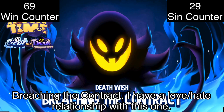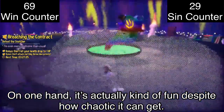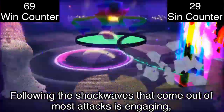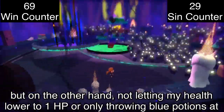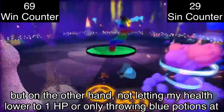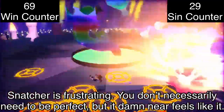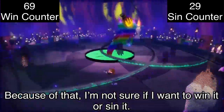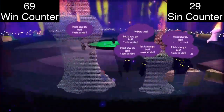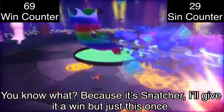Breaching the Contract — I have a love-hate relationship with this one. On one hand it's actually kind of fun despite how chaotic it gets. Following the shockwaves that come out of most attacks is engaging. But on the other hand, not letting my health lower to 1 HP or only throwing blue potions at Snatcher is frustrating. You don't necessarily need to be perfect, but it damn near feels like it. Because of that I'm torn — but because of Snatcher, I'll give it a win, just this once.